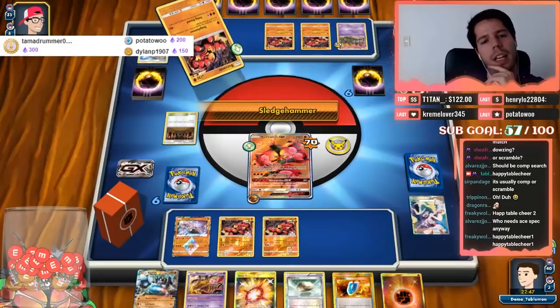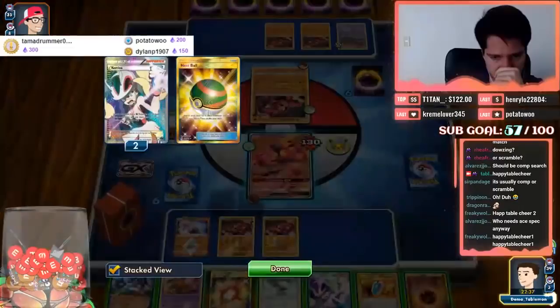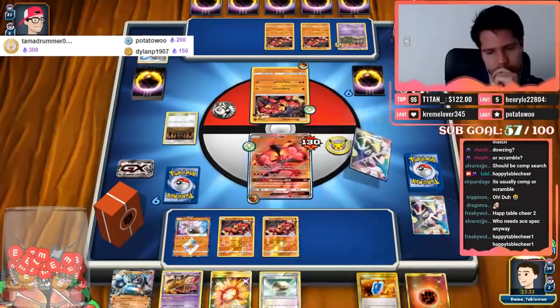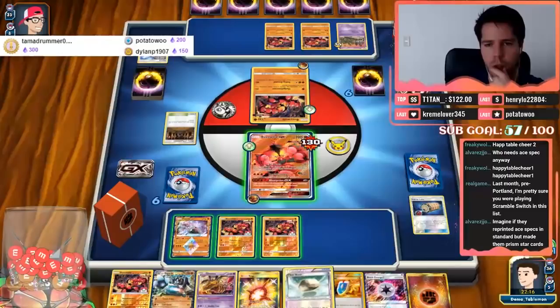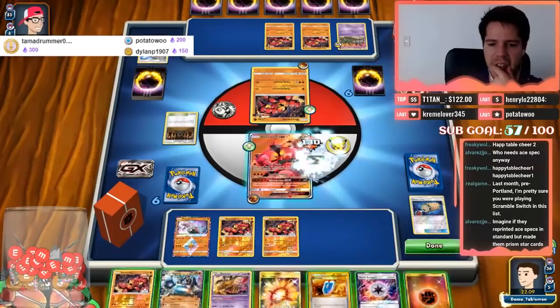My opponent plays Acerola — must be nice. I've topped the Korrina twice, what is this? Let's Energy Loto and grab the Beast Energy. I should try to save my Buzzwole — eventually I'll be able to use Beast Ring. For now I just want to win this trade without losing the Buzzwole, unless my opponent has Guzma.